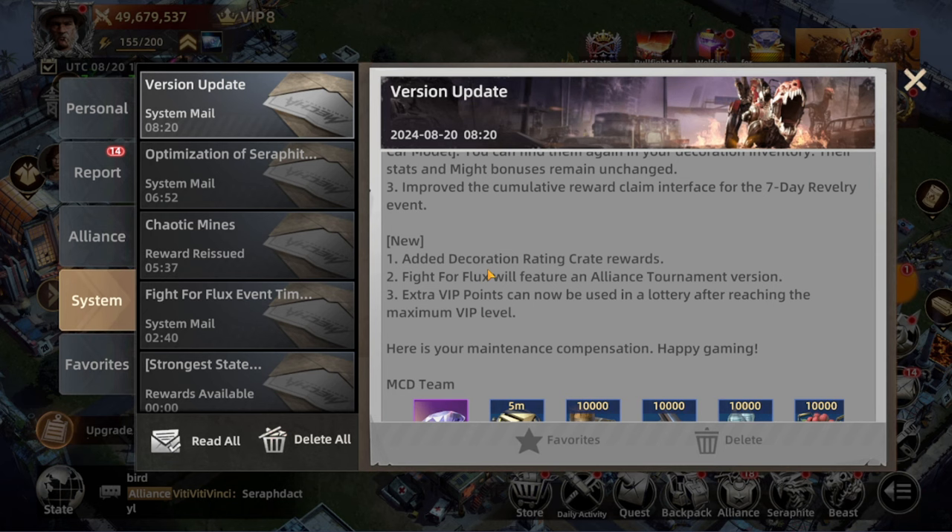The first new addition is decoration rating reward — so now decorating your base is actually important because it's going to give you some free items. Then we have an in-fight for flux feature with an alliance tournament version, which I'm more interested to find out how it will work.